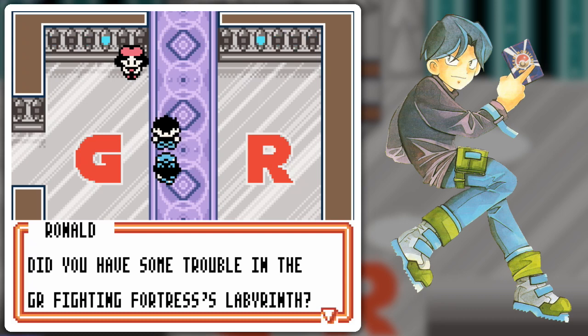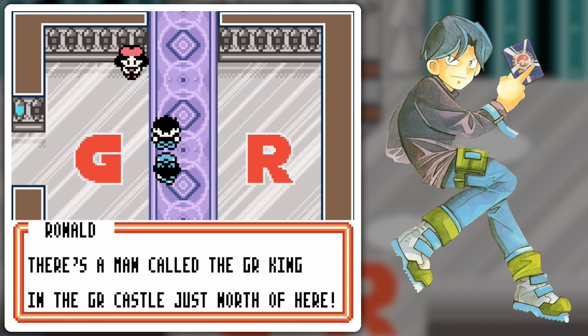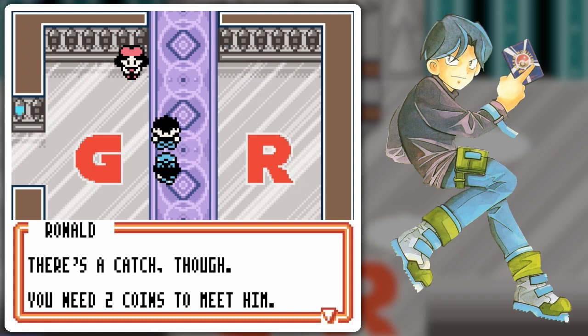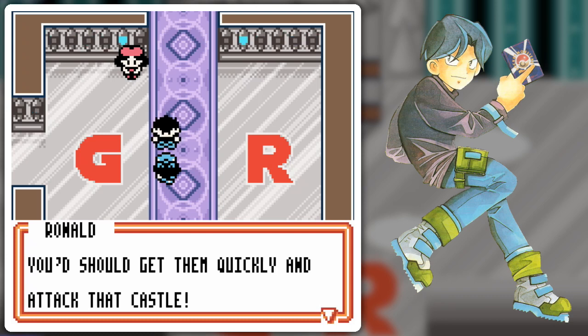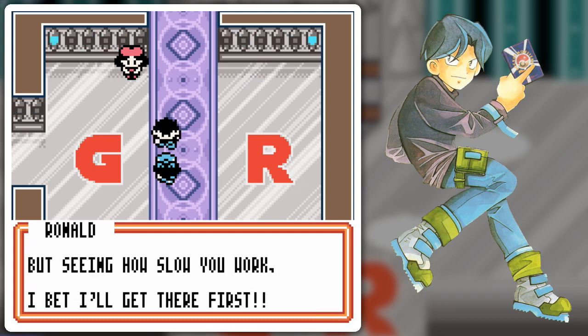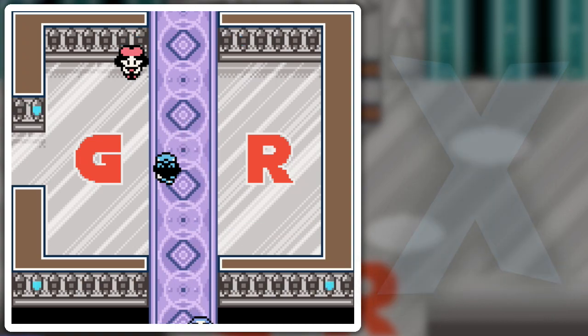'Did you have some trouble in the GR Fighting Fortress's labyrinth? I got sick of waiting for you. Listen, I have new Team GR intel. There's a man called the GR King in the GR Castle just north of here. There's a catch though — you need two coins to meet him: the GR Psychic Coin and the GR Colorless Coin. You should get them quickly and attack that castle.' 'I'll do my best.' And he's off.